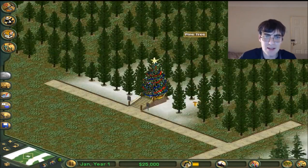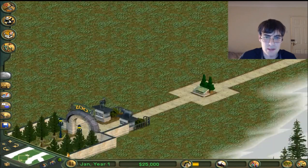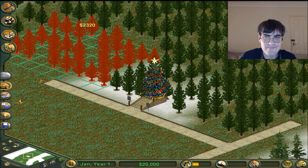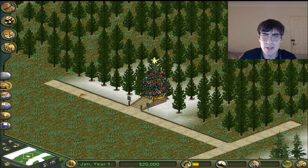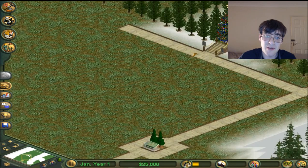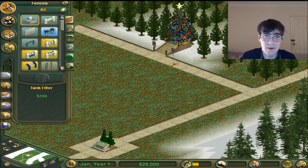We have a problem - I just realised the pine trees are taking up all the exhibit space. I could do a Bill Gates and demolish it all, and I would love the 2.3k. I'm not going to, only because I have respect for the environment. Still, with only 25k, I might have to do that.